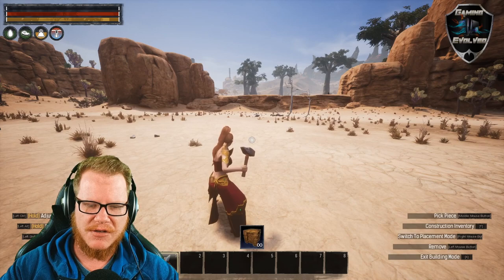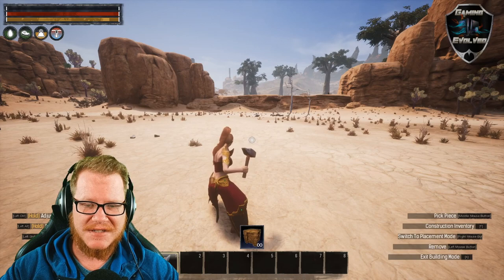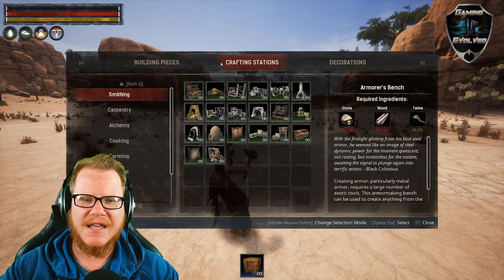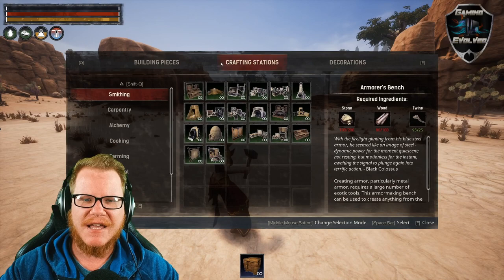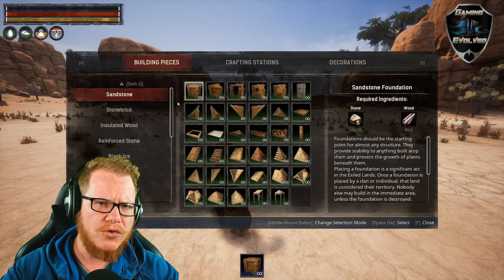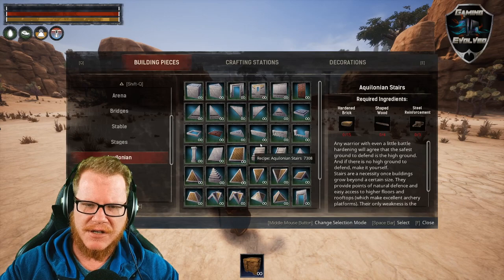I've already crafted it, let me show you what it does. Once you have the construction hammer equipped, you press F on the keyboard and here you have building pieces, crafting stations, decorations, and under each one you get beds, storage, lights, special — you get different tabs for each section. It's so organized, because previously if you wanted the Aquilonian style you had to scroll all the way down. Now all I need to do is go to the Aquilonian tab and I've got all the Aquilonian things in one place. This is so awesome.